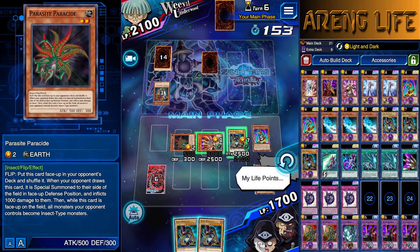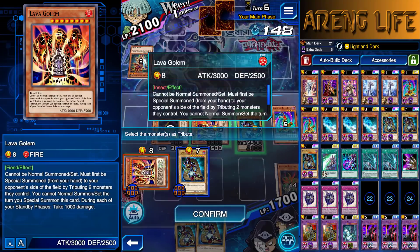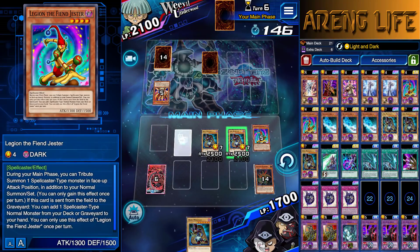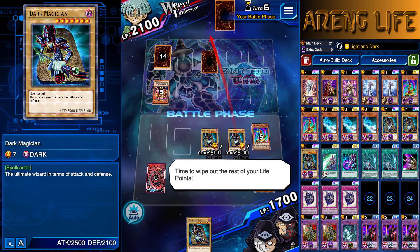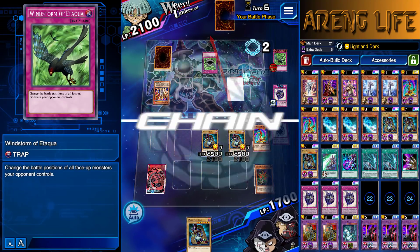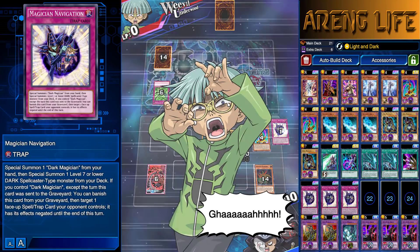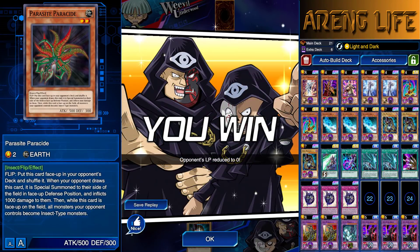I do have these Dark Magicians in hand, so I'm probably gonna have to tribute right now. Next turn I really don't want to get smacked. Battle — I'm gonna have to risk it. No Draining Shield? Remember, we can negate — so if he does have a back row card on that activation, I'm gonna Navigation that. No effect for you — and we're gonna get through. Get wrecked, Weevil. Oh, that's the beauty of Navigation, dude. I didn't get your Parasite, so get wrecked. We stomped on that Weevil, and that makes me feel good for the day.